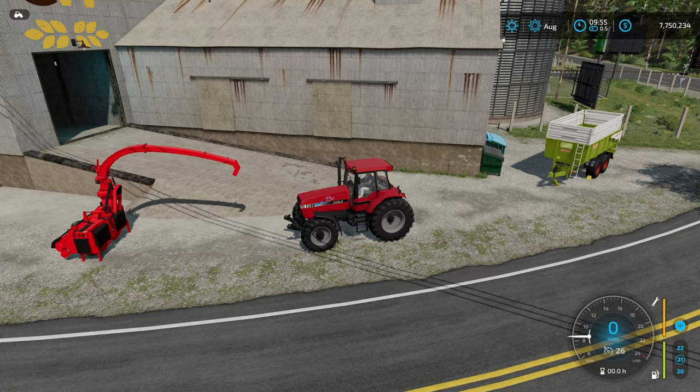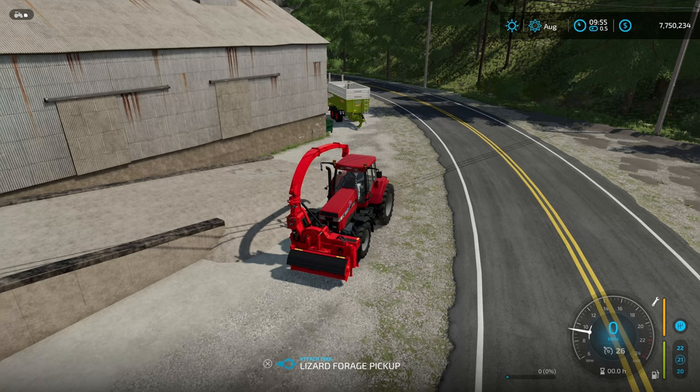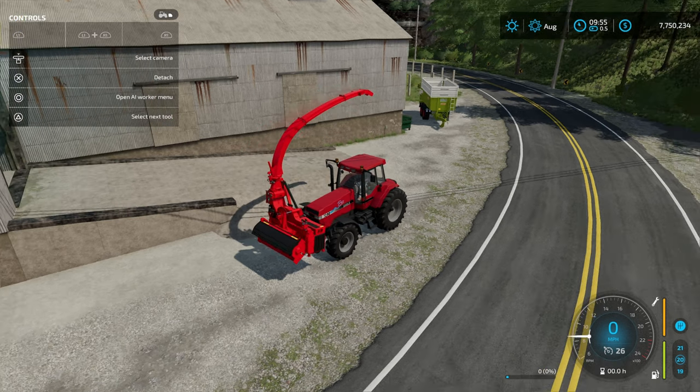We're going to hop in the Case tractor that comes with the map. All you have to do is have a three-point hitch on the front, pull up next to the forage pickup, and it's going to attach — perfect. Turn on the help menu, hold L1 and hit down on the d-pad, and that's going to go ahead and extend the pipe out.